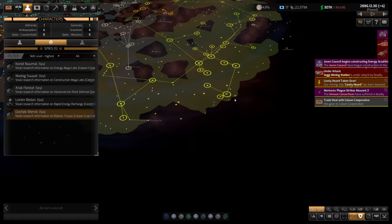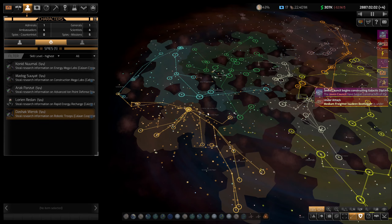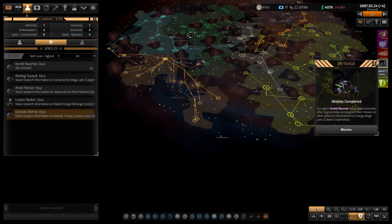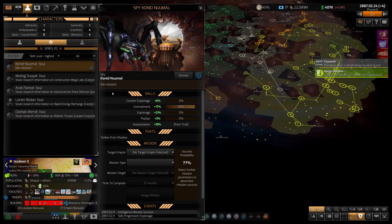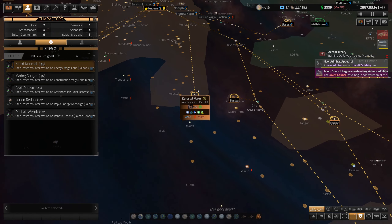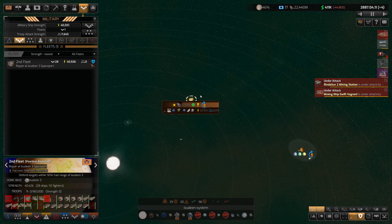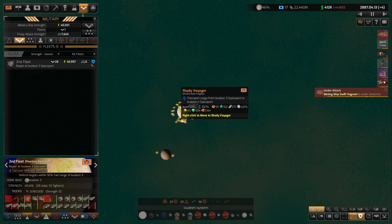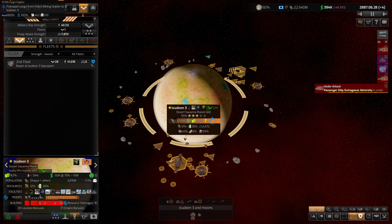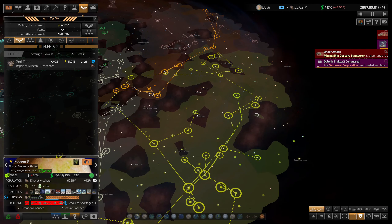We'll go with the robotic troops — that's pretty low risk. We'll keep building up bases where we can. We got energy mega labs, or at least some progress towards it, so we'll go after it again. Oh, here we go — there's another big baddie. Let's check out our fleet. Yeah, this is all queued for construction and it seems laggier than normal.